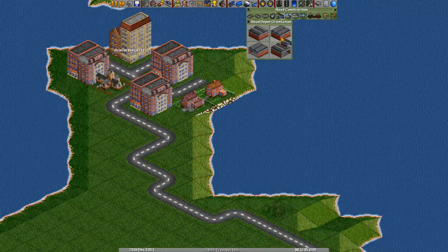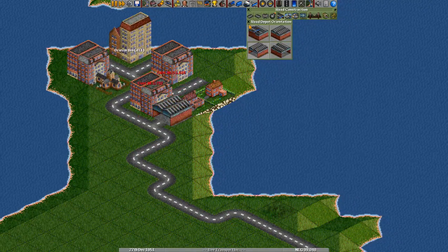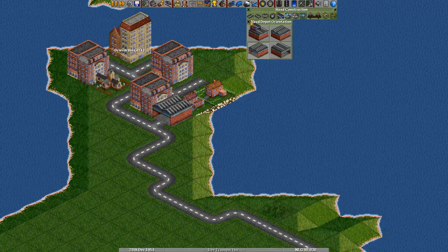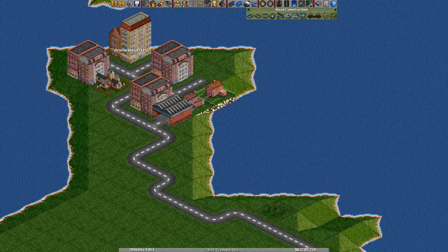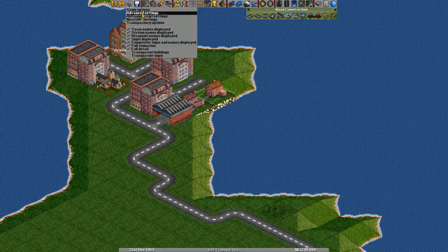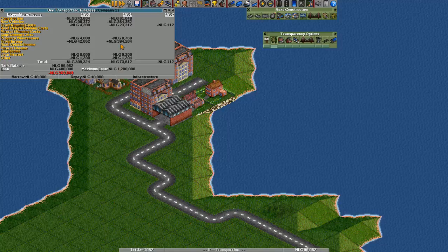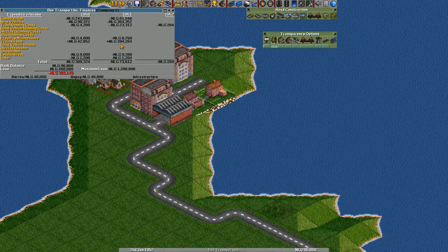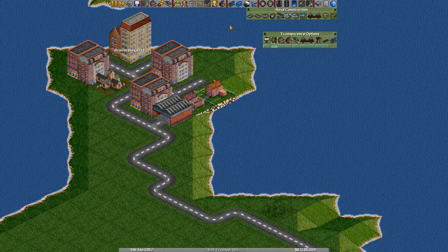It's a little bit expensive to do those sloped parts, so we'll avoid them if we can. This is not a very efficient way to make money, but I just like connecting stuff up. These two towns are connected. Let's build a road depot over here, and build another one over here. I like it if they can actually make a round.